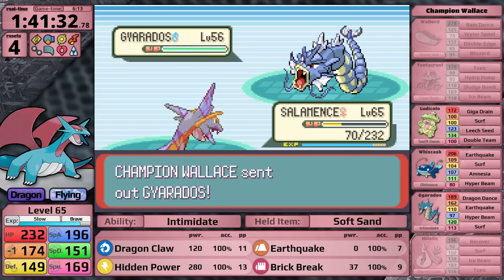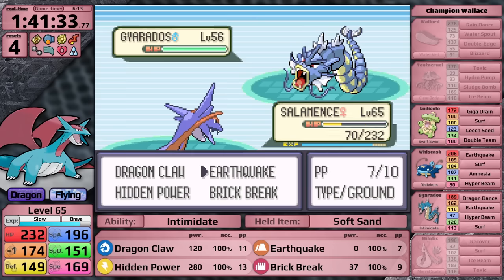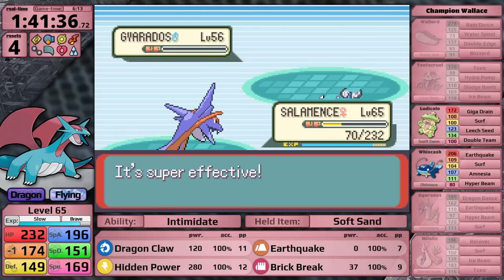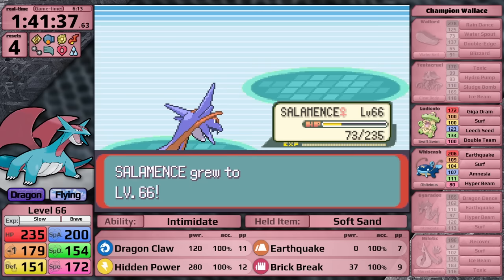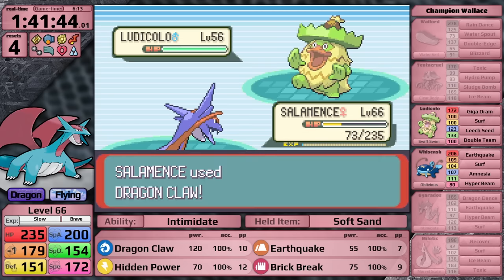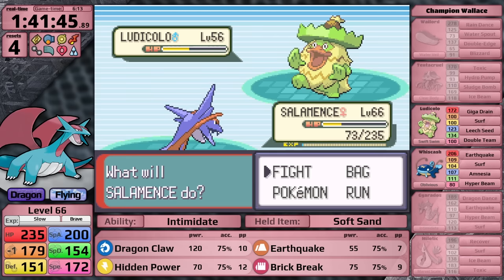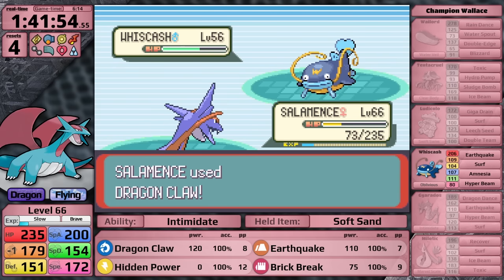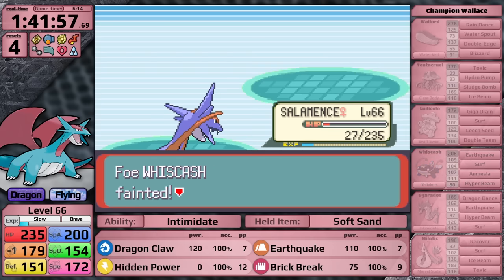With Earthquake and Hidden Power Electric as my better two moves, I use Earthquake on Wailord - it just goes for Rain Dance, and Wallace uses a healing item, which is great. Against Tentacruel I can one-shot, and Milotic comes back out. With full health I'm feeling more confident - Earthquake and Ice Beam both do more than half, but I'm faster so Milotic gets taken out. Wallace sends in Gyarados - I don't really have a good move, so I'm only able to do half and don't have enough health to survive. Next attempt: with Earthquake and Hidden Power Electric I knock out Milotic, then one-shot Gyarados. Ludicolo's next - Dragon Claw does more than half, it sets up Double Team but this doesn't prevent a move, so it faints. Last is Whiscash - it tries for Surf, which does surprising damage due to a critical hit, but Salamence survives on red health and defeats the champion.